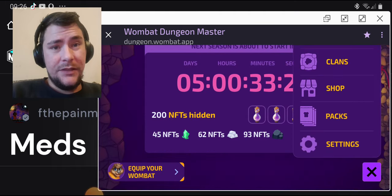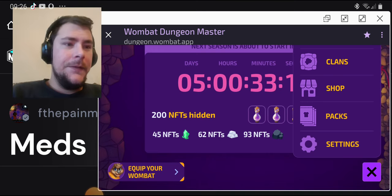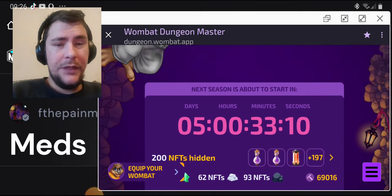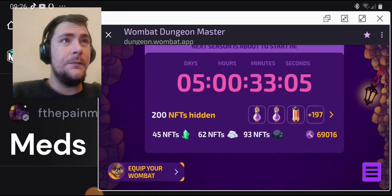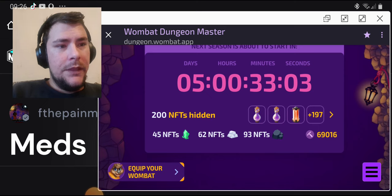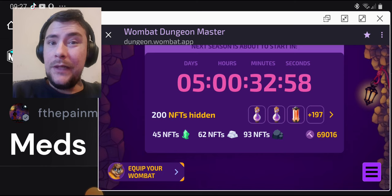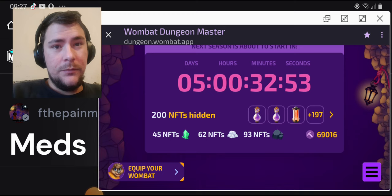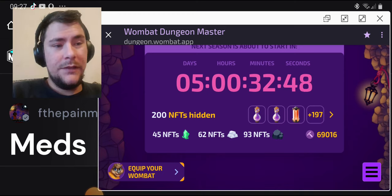There are certain times that the packs are cheaper, like right now, and if you are patient you can make a small profit out of it. Getting 10 WAX off every 10 packs — that's 100 WAX profit right there if you only sell them. If you are opening them, it's still better to buy them at a better price.